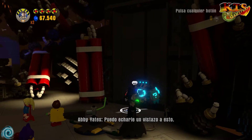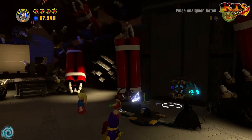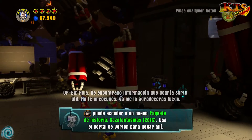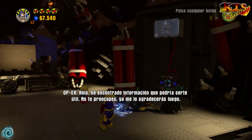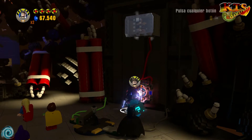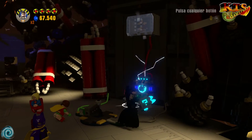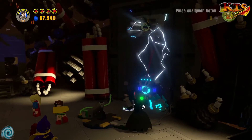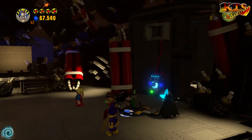Vamos a coger con el guante esto. Muy bien. Cargamos y ahora a ver, porque creo que había otro panel. Vale, ahí está. Ahora usamos aquí el guante de Abby Yates. Y eso es un minikit que debería darnos. Concretamente el tercer minikit.